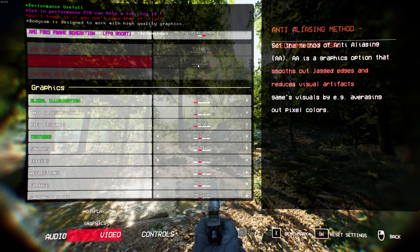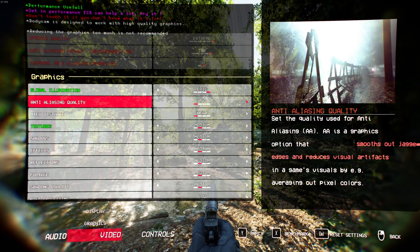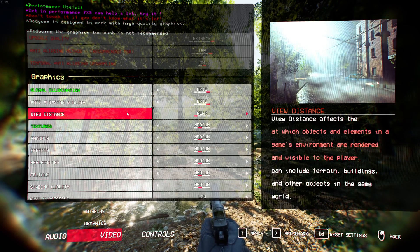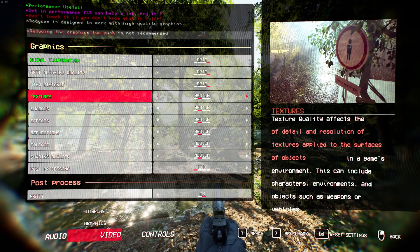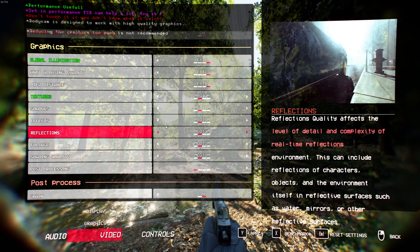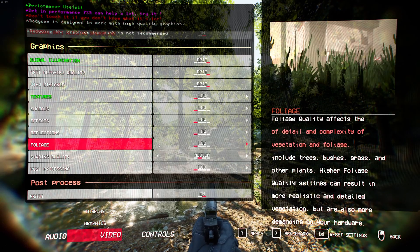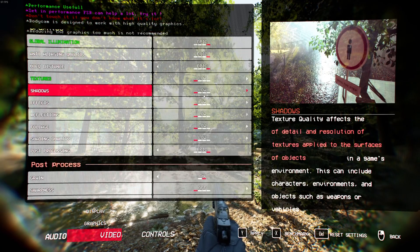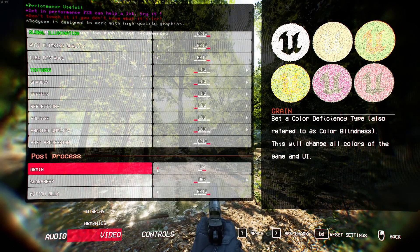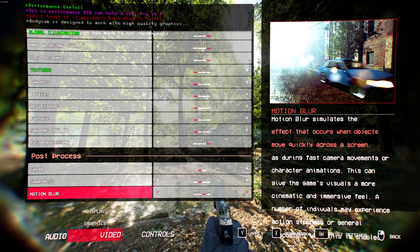In the graphics tab, global illumination: set that to epic. Anti-aliasing quality: epic. View distance: epic. From textures down to shading quality, that's personal preference — the game still looks beautiful with everything turned down to the low setting. Post-processing: epic. Down in post-process grain, turn that off. Sharpness to low, and motion blur to off.